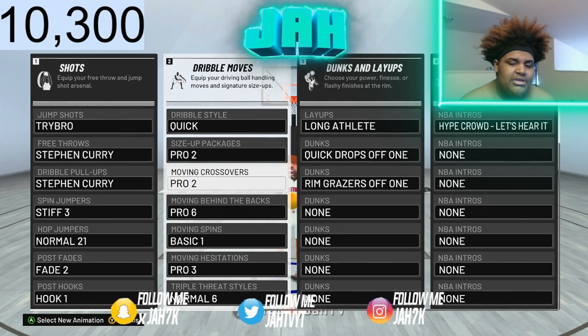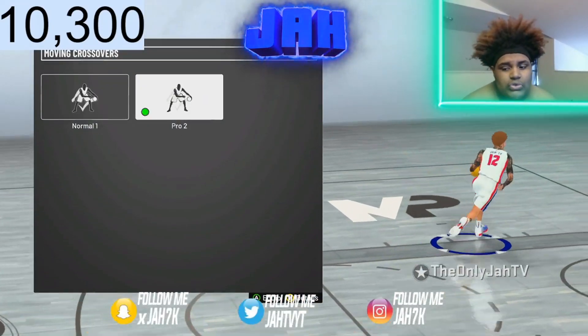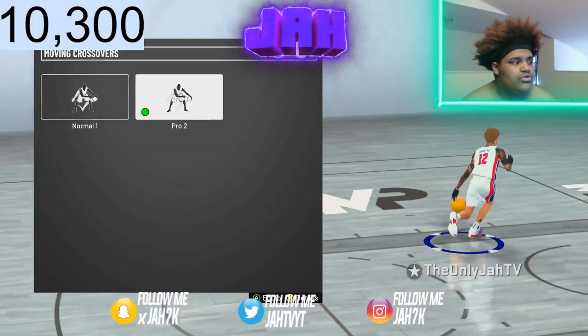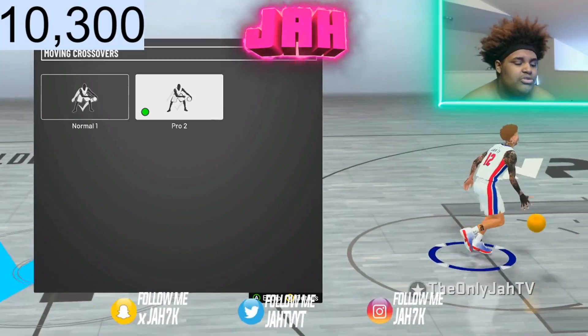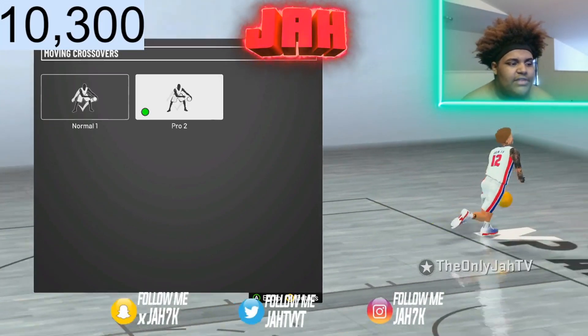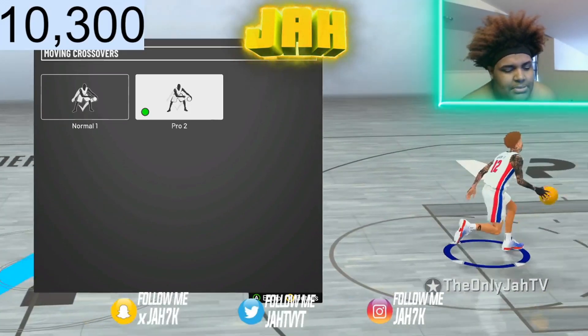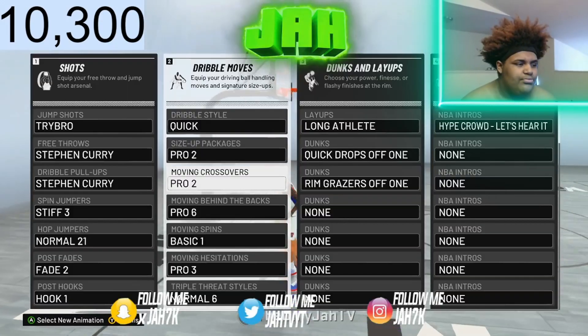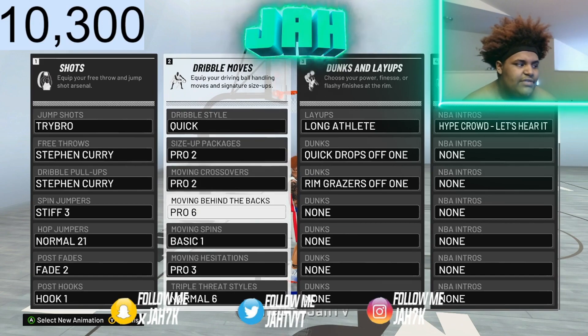You can still get crab animations with that and all that. Moving crossover, I've been using Pro2 all year. The only other one I used at one point was Pro3. Pro2 is always the best one because especially when you're running up the court, you can't really tell what somebody's about to do when they come up the court using Pro2. And I think it affects your dribbling even when you're playing twos.